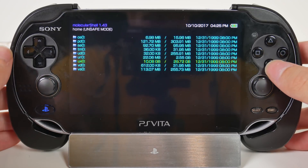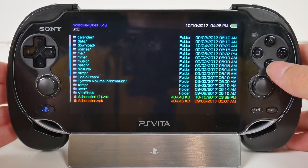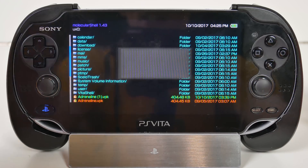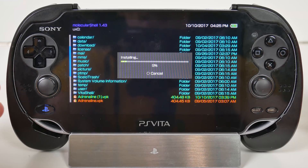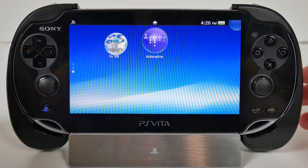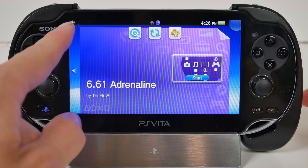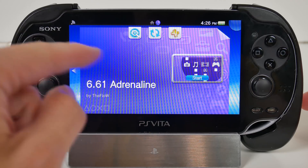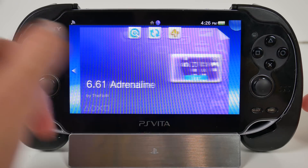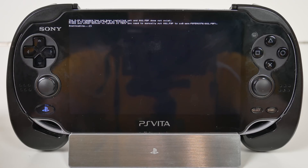Scroll down to the ux0 folder in Molecular Shell and hit X, then scroll down until you find Adrenaline.VPK. Click X on it and X again to install Adrenaline — it will warn you that extended permissions are needed, just click yes. It will install quickly as it's not a large file. Once done, back out of Molecular Shell completely and scroll to find the Adrenaline bubble. Tap it, make sure you have an active internet connection, and click Start on Adrenaline.